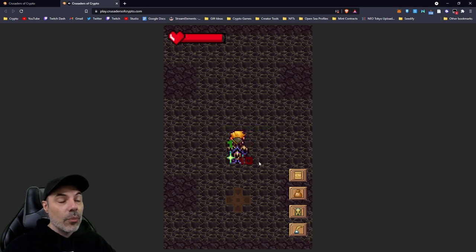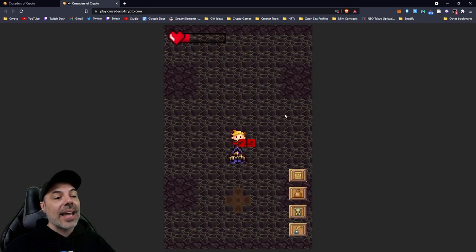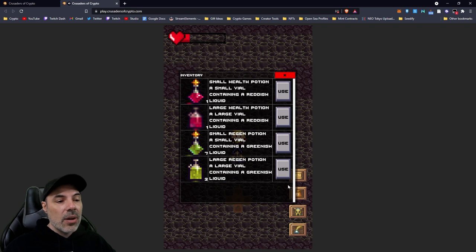We're gonna get a little bit of red regeneration - he is gearing up to do a special attack. I'm too far away from any of the barriers to hide from him. If I ran away he would probably still hit me, and I need to do as much damage as possible, so I'm going to continue to hit him. He's using his flash loan attack and he did 29 points of damage, so I'm going to go ahead and use a large green regeneration potion.